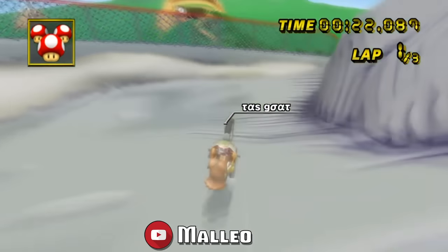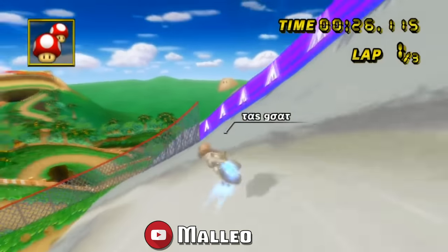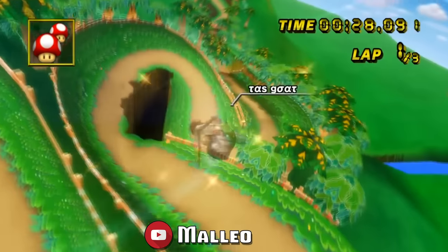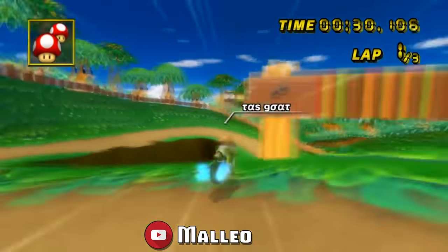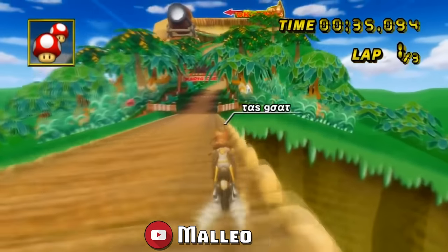Another honorable mention: the DK Mountain Trick Glitch in 2013, showcased in Maleo's 1:54.803 3 lap TAS. Tricking during the glitch gives you a speed boost while landing, however this leads right into the gap shortcut and you're working with more speed than usual on a very precise shortcut.